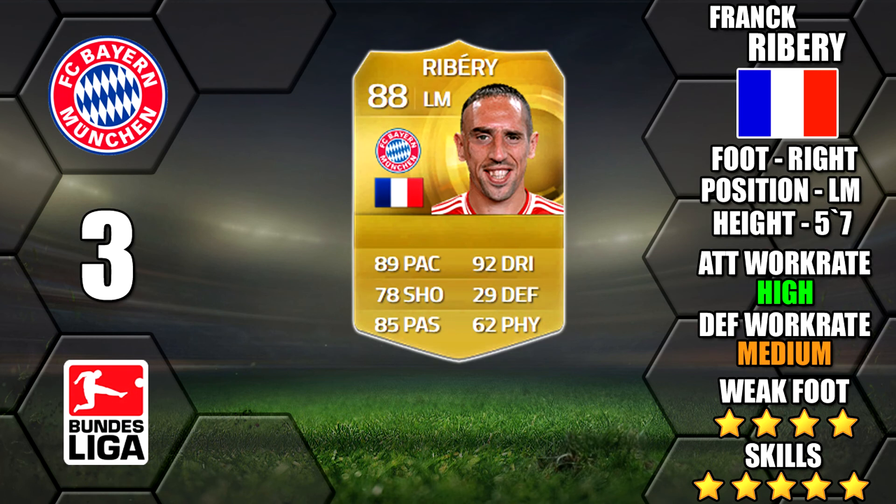Next up is Frank Ribery. Amazing dribbling and pace as usual, high/medium work rate and his 4 star weak foot. He is on the left wing with a right foot, which is the perfect combination — you always want that opposite foot to be cutting in on your strong foot to shoot across goal.